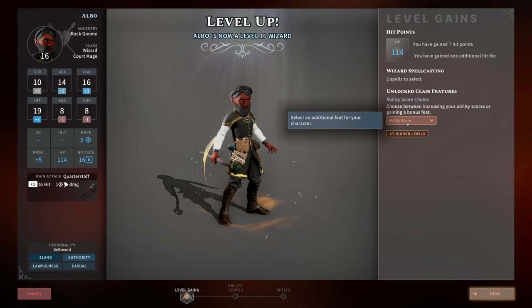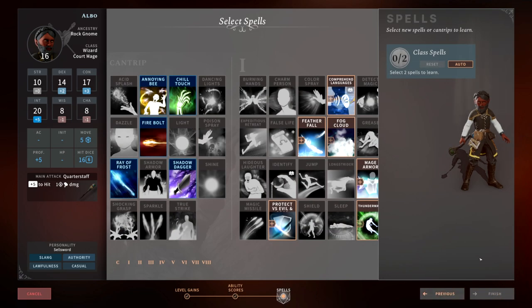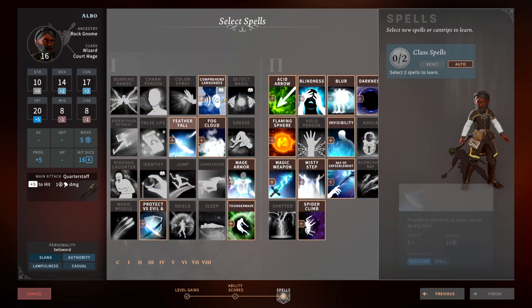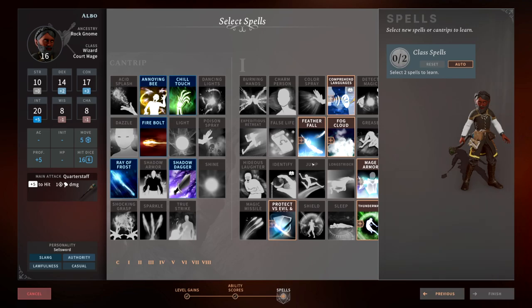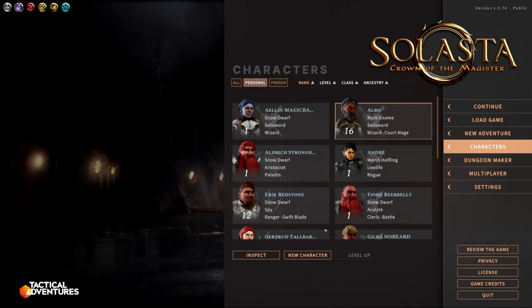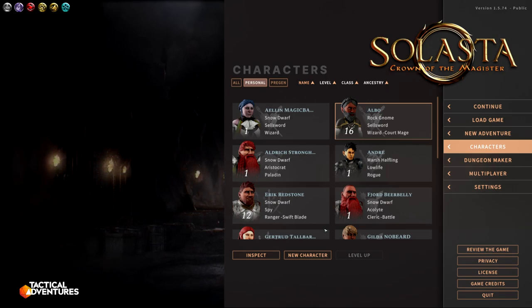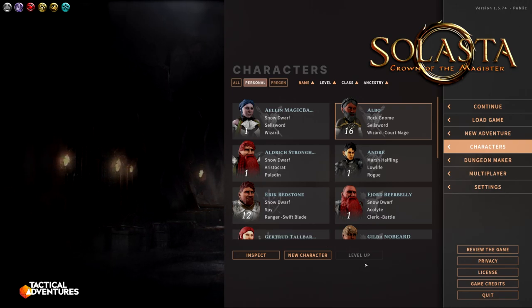Level 16 is our final level — we do our ability score increase, get ourselves to 20 Intelligence, and give some more Constitution. The build kind of comes to fruition around level 6; by about level 6 you're pretty much as strong as you're going to get. Then at level 14 you finally get that extra Spell Shield. Now I'm going to show you how your gear also contributes and how as a wizard you're going to be able to absorb lots of damage, dish out lots of damage, and still have a very high armor class.